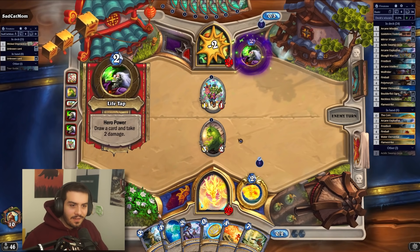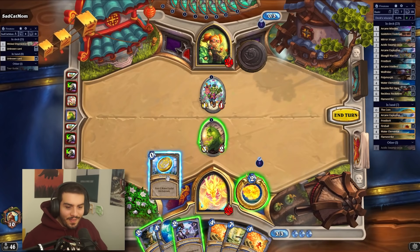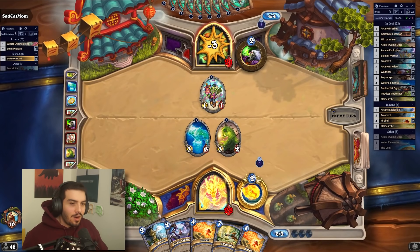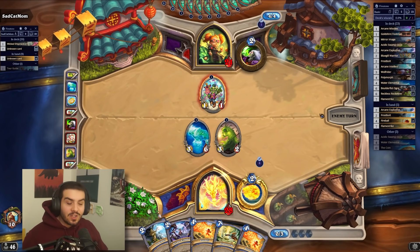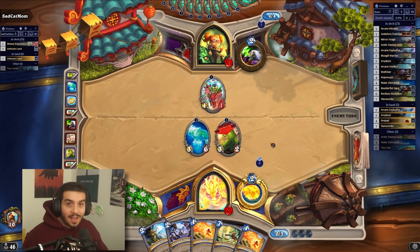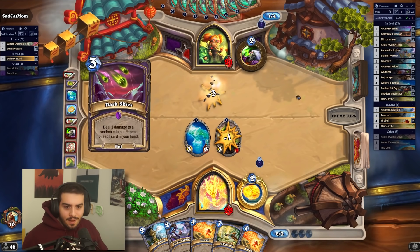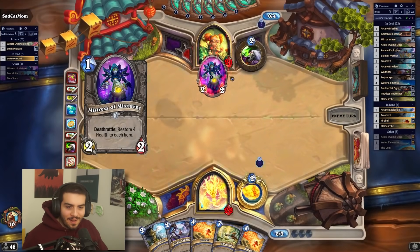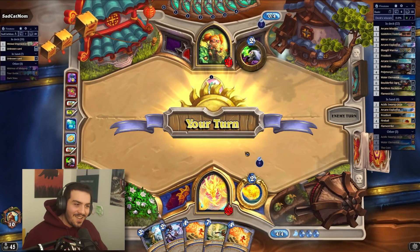They're tapping — we love to see tapping. Double Fireball! This is actually coming together. We push face — we just want to make sure we're doing as much damage. Back in the older days, Fireball into Fireball into Frostbolt used to be one of the main combos Mage would kill you with. He actually dealt with my Water Elemental. Oh my God, we're already out of steam.